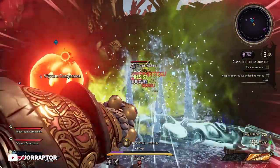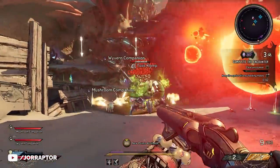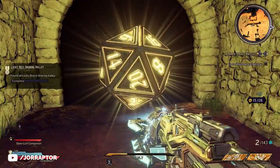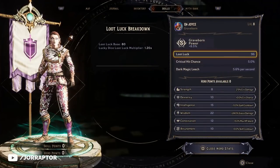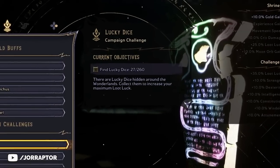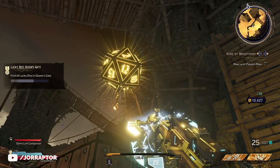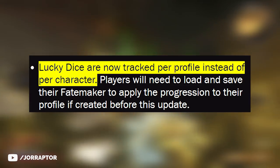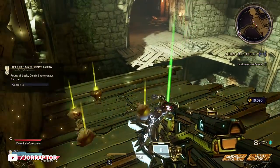Unlike the DLC, the new update sure did not disappoint and brought some huge changes to the game. The first huge change is to Lucky Dice. Normally these dice you collect in the world would add to the loot luck of your current character, which means that if you start a new one you'd have to find all 260 of them again to max out on your loot luck. Well, not anymore — with this update Lucky Dice are now tracked per profile instead of per character.